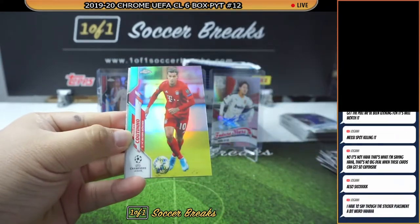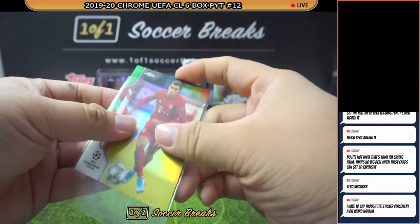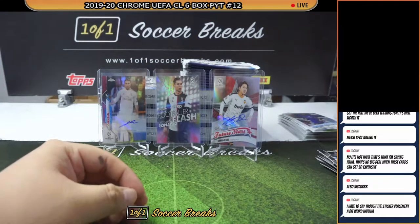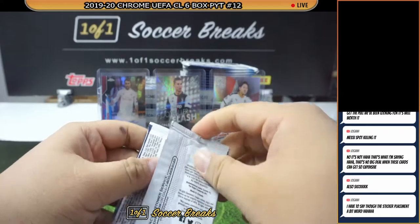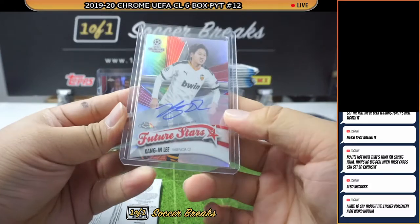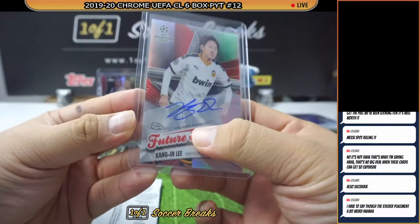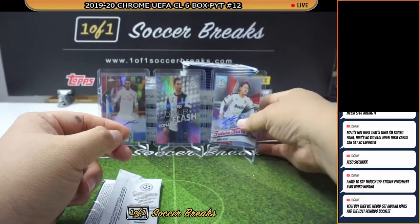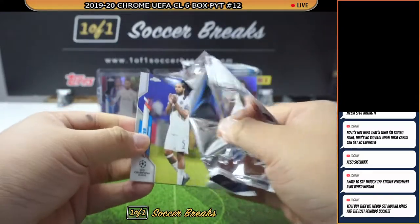Gareth Bale, Filipe Coutinho Green for Bayern Munich. They actually purposely put the card that way — because of the top certified autograph issue, it's slanted, so they kind of force themselves to make it fit. It looks a little weird but still a nice, nice hit.